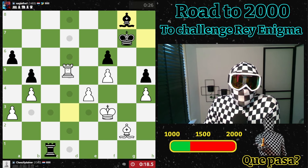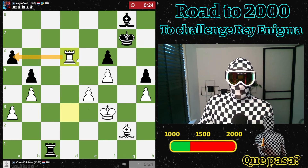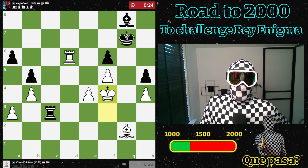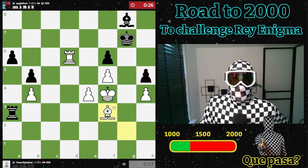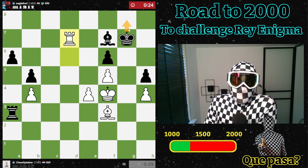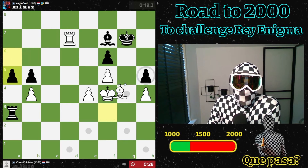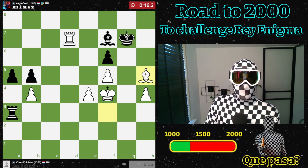He goes there. Let's go here, attack this pawn, and this pawn is also being attacked. Here we go — take this pawn. Then what about this move? He probably has to go back. Yeah, but now this is a winning move for me, I think. I hope. I think this should be good.